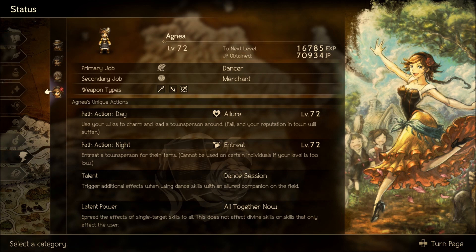Next up is her night path action, Entreat. Basically at night she can get items from people. It seems you can get more items with her than almost anybody else. Kids - you can't mug children - so the better way to get items from them is to use Entreat. Entreat is based off of her character level, so if you neglect her you will not be able to get items from some characters in the game.